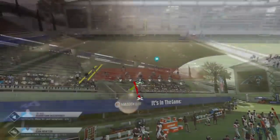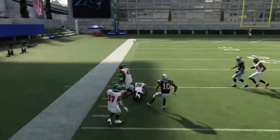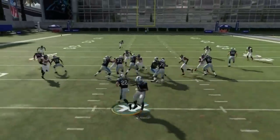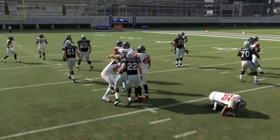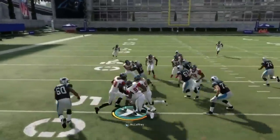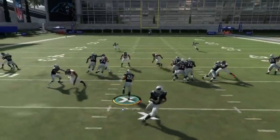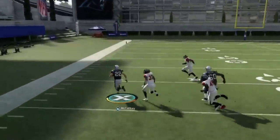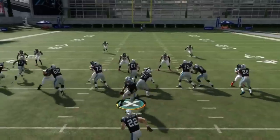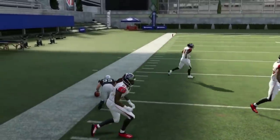Next up, we've got the halfback zone weak. This formation does a really good job of blocking — I'm getting a huge lane I shouldn't be getting. The receivers really create a lot of space inside because of their position and just manhandle the outside linebacker — it's kind of glitchy. I want that linebacker in closer so he can get blocked by an actual blocker. This is the most consistent run play out of this particular formation.